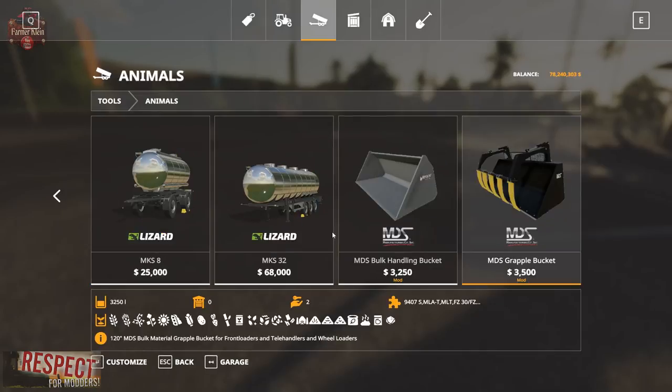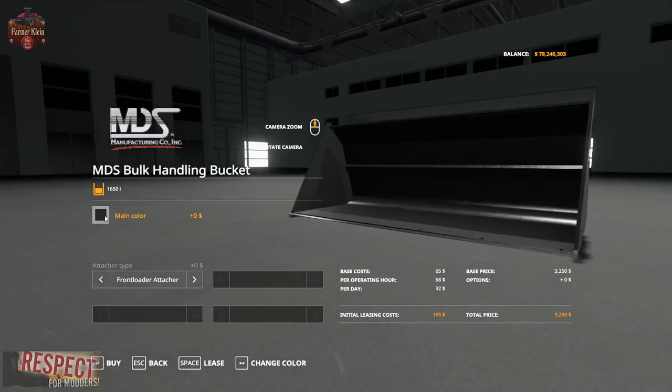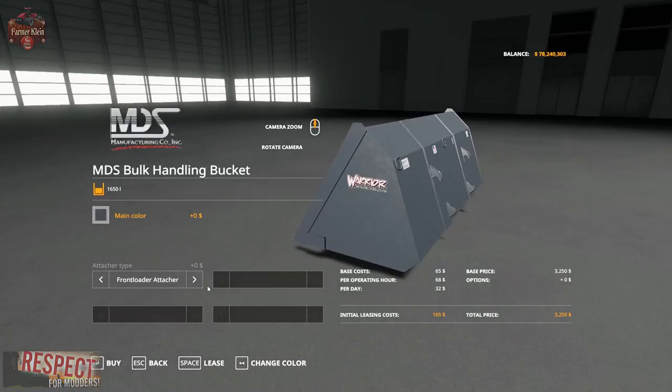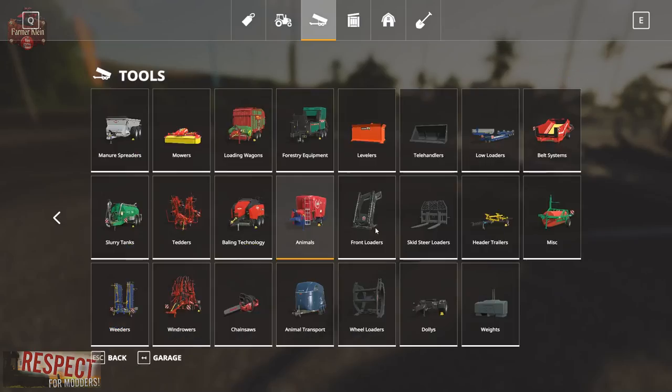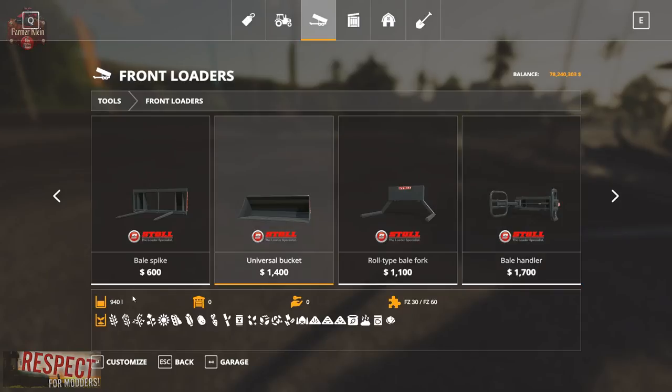Over in animals, we've got the MDS bulk handling bucket at $3,250. It pretty much handles all of the standard crop types, it is color selectable to some degree, and you can get it in front loader or skid steer. The front loader bucket capacity is $940 - so it's almost double the capacity of the standard bucket.